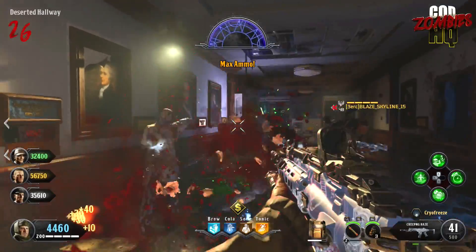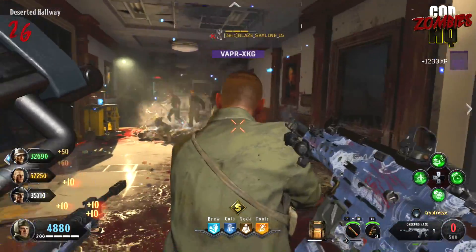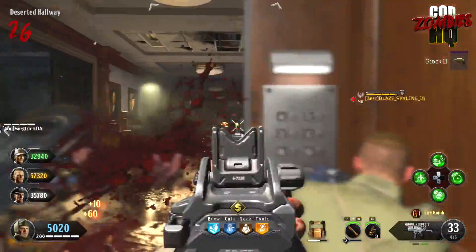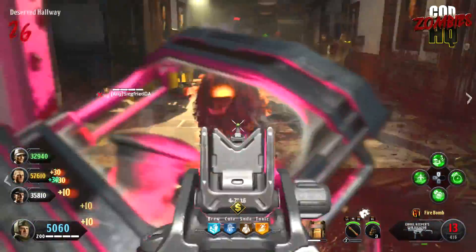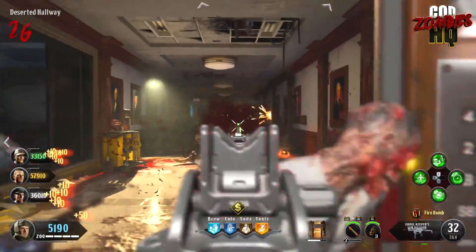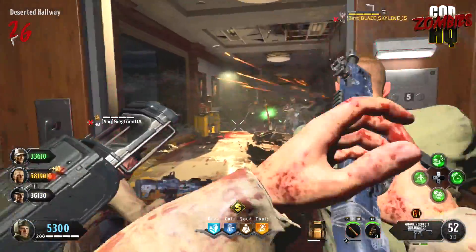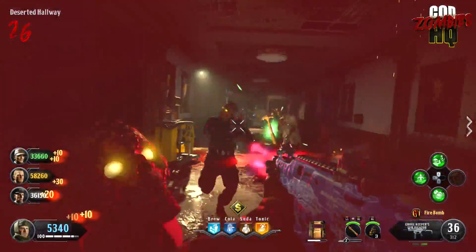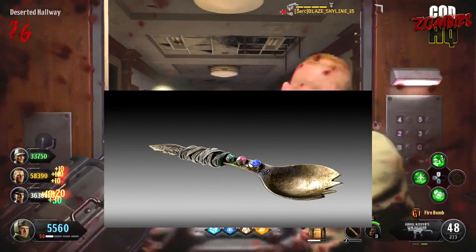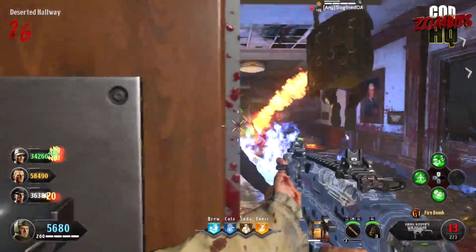Moving on to our second story of the day — it might be more disappointing news if you really like easter eggs within Black Ops 4, specifically within Blood of the Dead. We covered this story in the past Zombies News update video, but there's been a recent update to it. That has to do with the Sporkknife easter egg within Blood of the Dead — that's the upgrade to the Golden Spork on the map — that seems to have every indication that it's in the game right now, but is currently bugged, so it can't be completed.